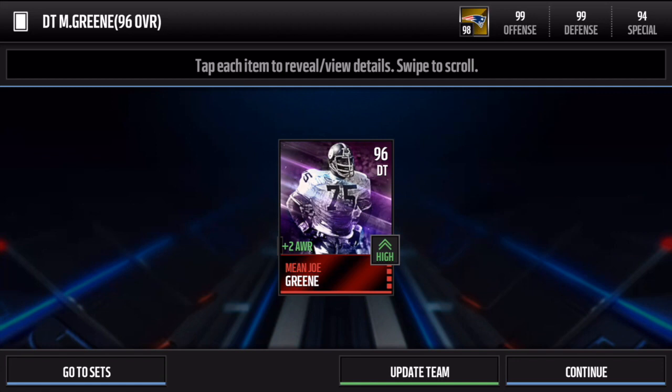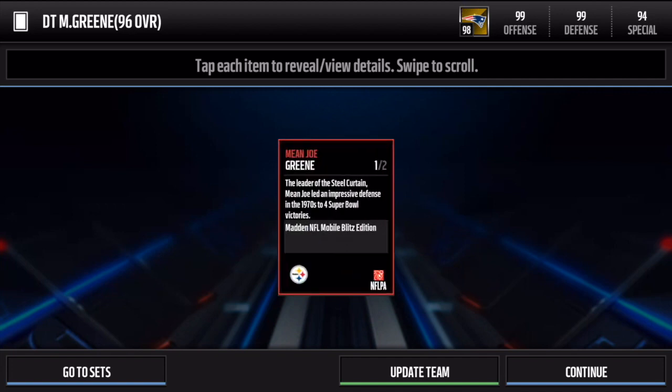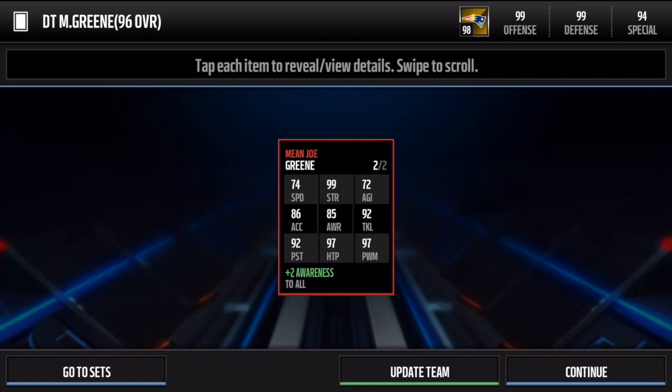I really do like the artwork — it reminds me of like a galaxy colorway. I love that look — it's a really, really nice card. It kind of does suck that they used the same artwork as last season's Mobile Master Mean Joe Green, wish they changed it up. But at least we got a Mean Joe Green card.